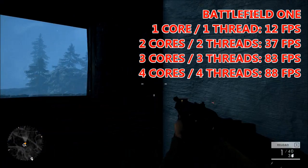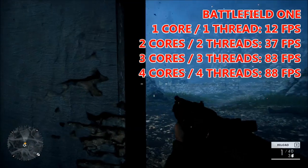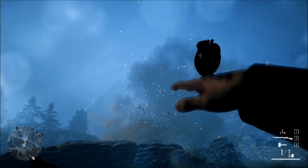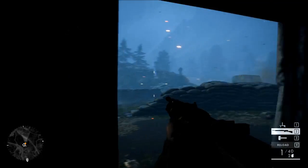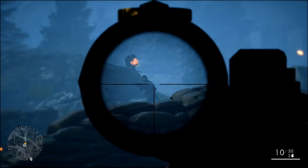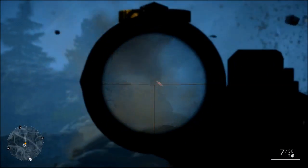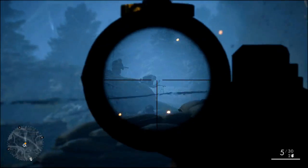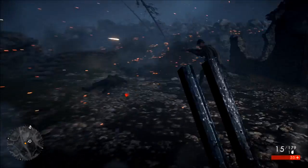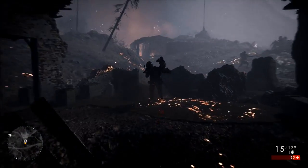Interestingly, when we enabled that 4th core, the average frame rate didn't take a huge jump again — it averaged 88, although the maximum frame rate rose to 125 instead of 95, so we gained about 30 fps at the maximum range. Just like with Metro Last Light, there was no real difference when playing between the 3-core and the 4-core setup.